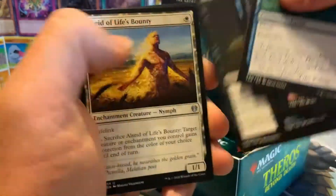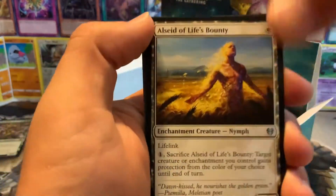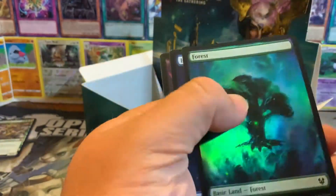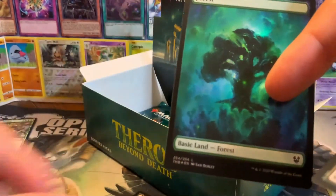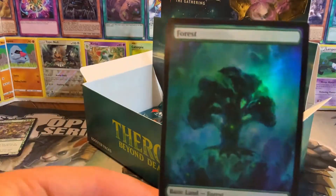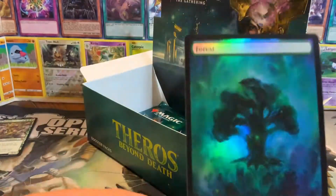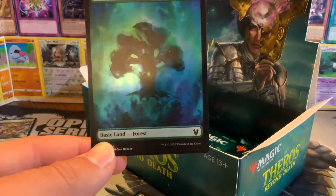My wife has to go do a school thing so I'll be continuing on finishing this up by myself. Skip through the commons - there isn't really anything good at common in this set. Eat to Extinction and a foil - a foil constellation Forest. That is a card, ladies and gentlemen.